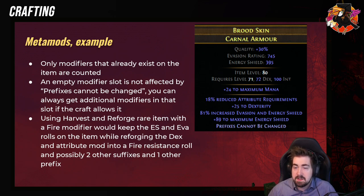Here's an example of 'Prefixes Cannot Be Changed' — only modifiers that already exist on the item are counted. So if we use Harvest Reforge Rare Item with a Fire modifier, that would keep the Energy Shield and the Ovation, but it'll reforge the Dex and the Attribute mod, and it'll guarantee at least one Fire resistance on the item.